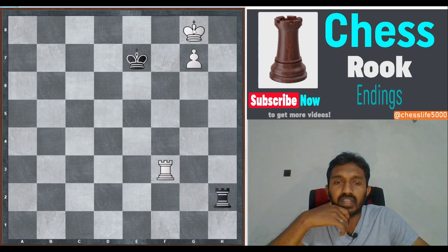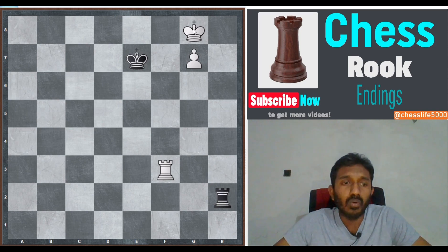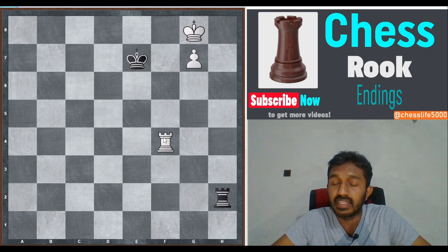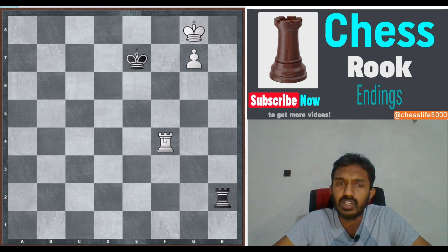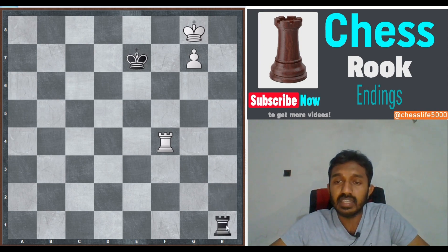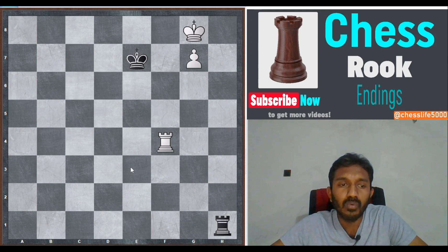After rook h2, black keeps his rook on h5. The interesting move is rook f4 — this is very important because it starts the key winning method called 'building a bridge.' Rook h1 again, black keeps the rook on h5, now rook e4 check.